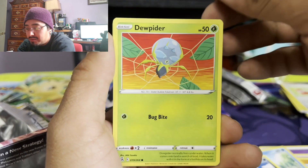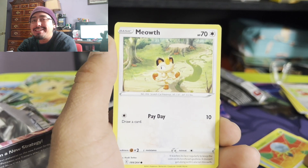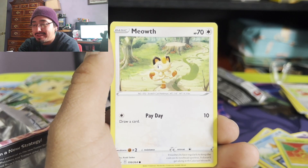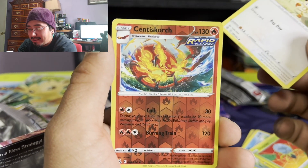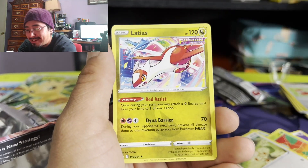Charmander. Volbeat. Dewpider. Guys, I don't know about you guys, but Generation 9 came out. I know I haven't been talking about it — that's just because I've been too entertained with Brilliant Stars. Something's gonna pop up out the side. Nope.